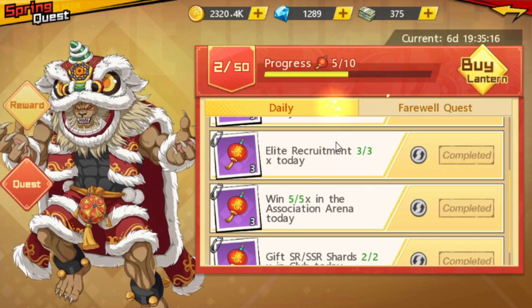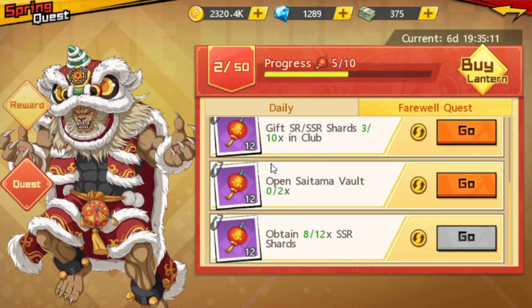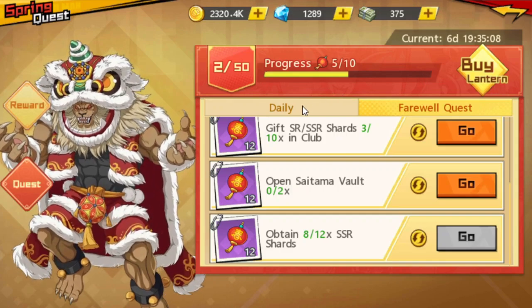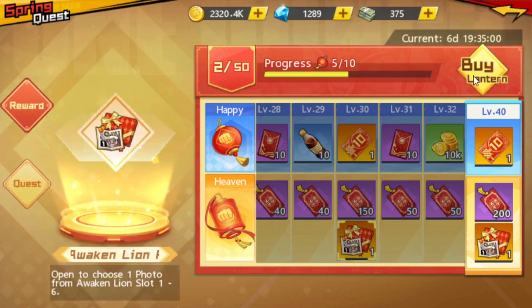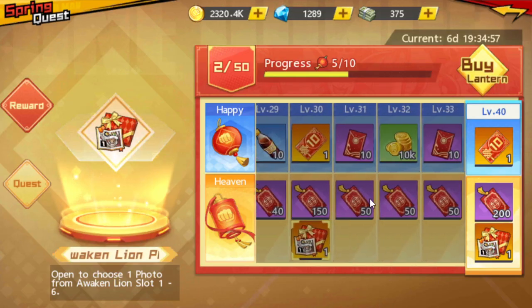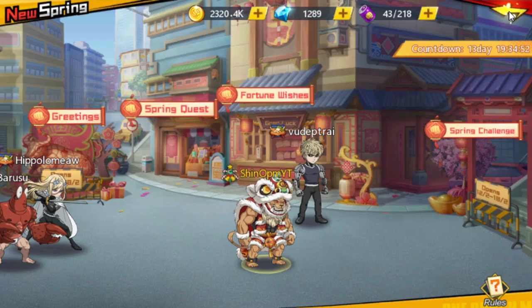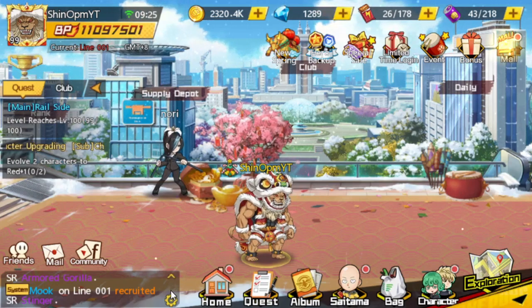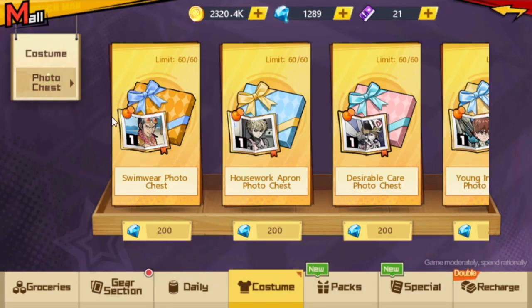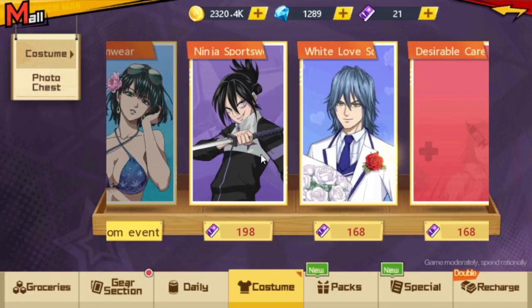If you add it all up — completing all five daily quests for seven days plus all five farewell quests — you only get 16.5 levels out of 50. That leaves 33.5 levels you'll have to spend gems to unlock. It's still cheaper than the alternatives we've had so far, but it's really only for whales.